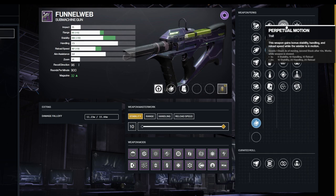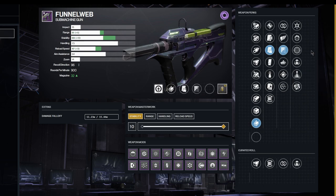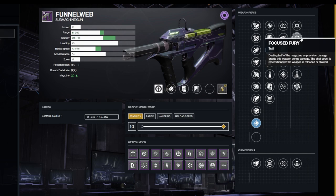I have a Perpetual Motion roll and it's very very good, so I'm going to keep hold of it for now until I can potentially get a Subsistence roll. In the second column, there are two perks I'd go with — it's 100% a decision you have to make. Focus Fury is worth an honorable mention because it's tied to precision damage, but I don't think you're going to be landing a lot of precision shots with the Funnel Web at 900 RPM, and you're not really going to be using this to take out yellow bars compared to other weapons.